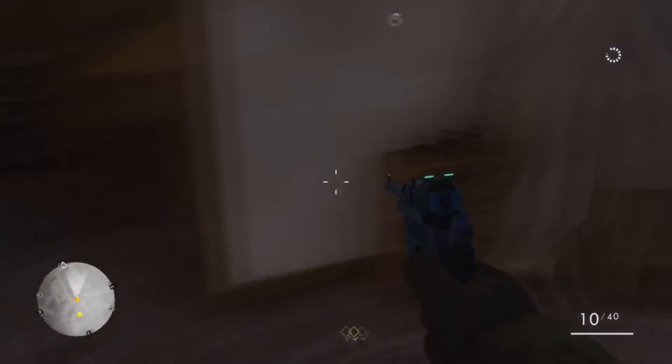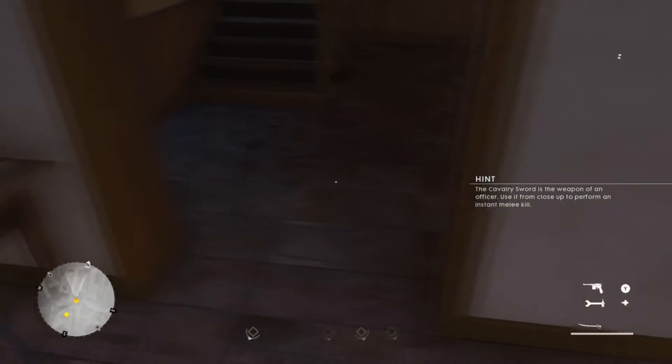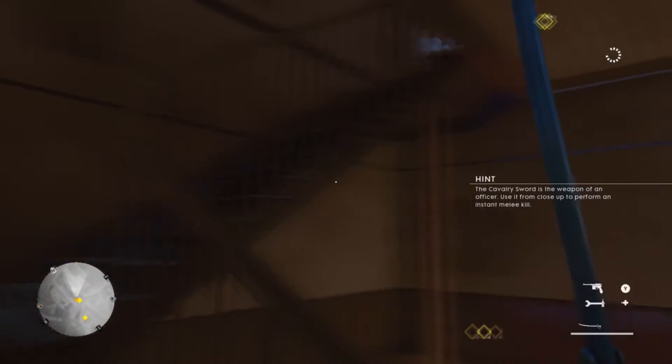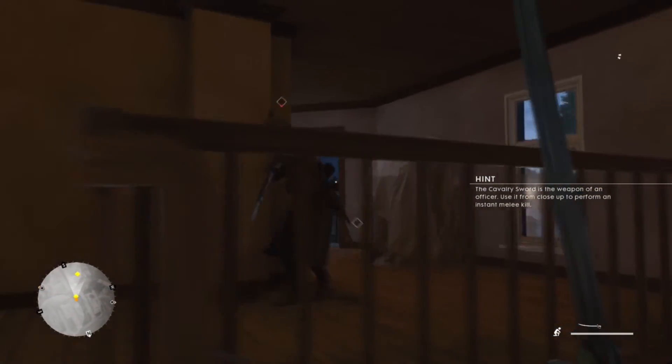Bust straight through the door, head on inside, pick up the cavalry sword which is located right next to the door, pull that out, head on up the stairs, and take out the German enemy up here. Your achievement or trophy should pop for Mightier Than the Shovel.